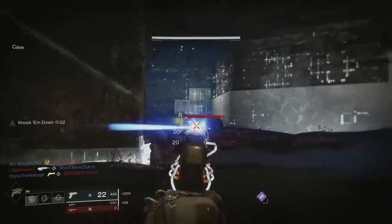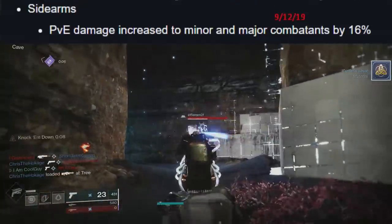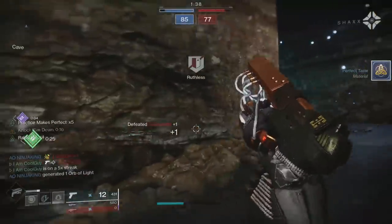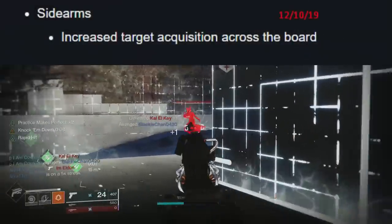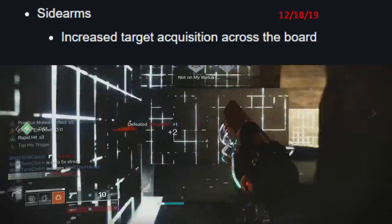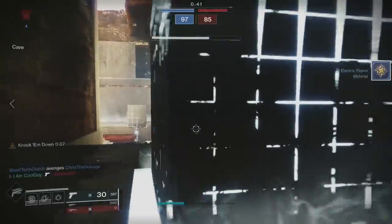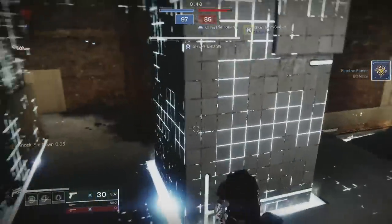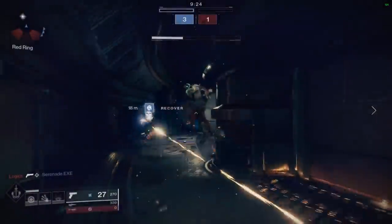On 9-12-19, sidearms got a PVE damage increase to minor and major combatants by 16%, which is very good on the PVE side. On 12-10, all sidearms got increased target acquisition across the board — an extremely good PVP buff that also carries into PVE. In PVE, sidearms are doing pretty well now, and this particular sidearm elevates what you want to do.